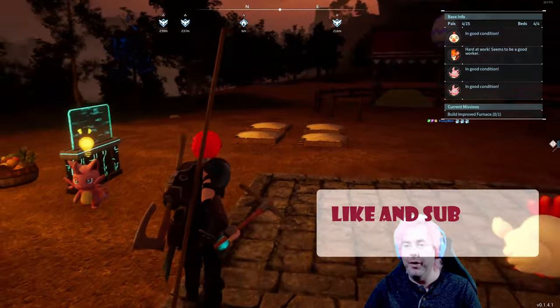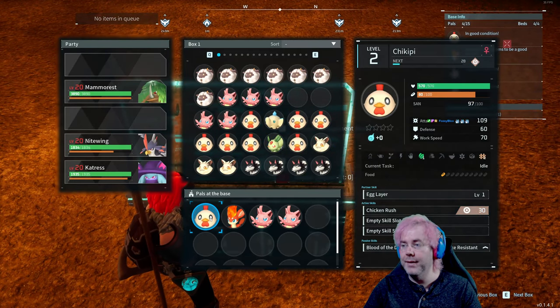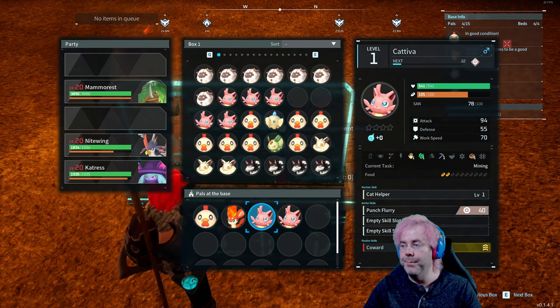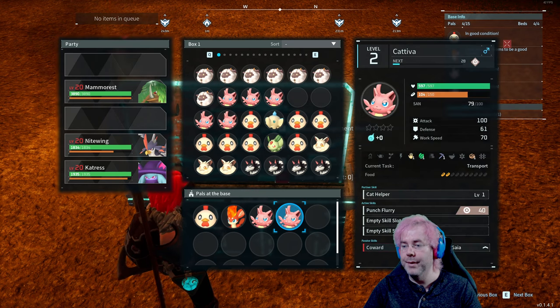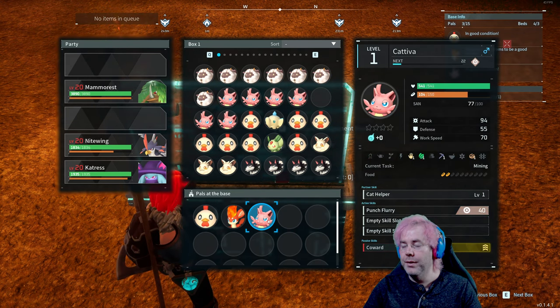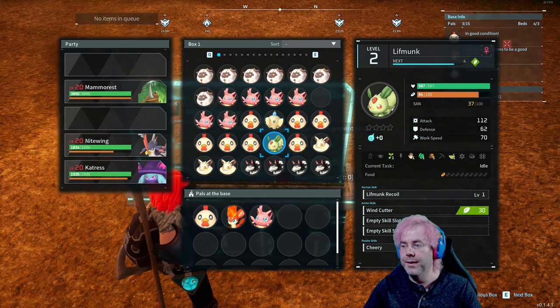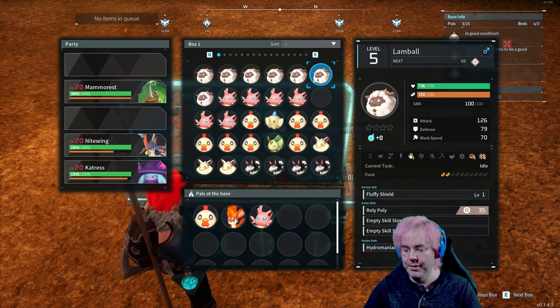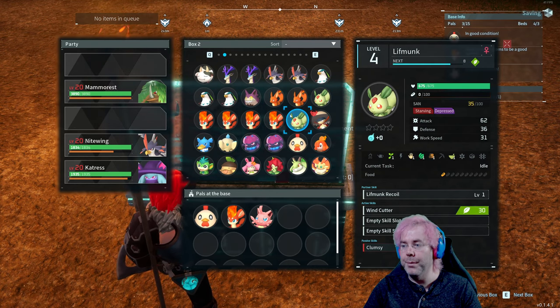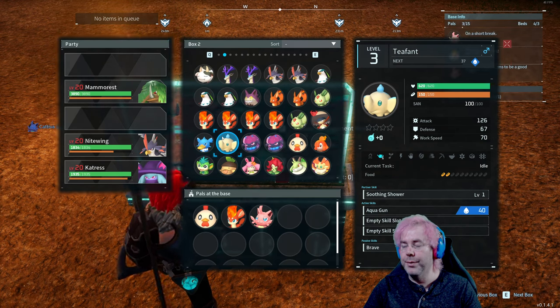So we don't have a pal that can do watering right here. Do we need this chickpea here? I forget what the little fence thing at the far right is. Maybe we'll take this guy off and look for someone who can do watering. So it's the second and third from the left we're looking for. Liffmonk has one of those.